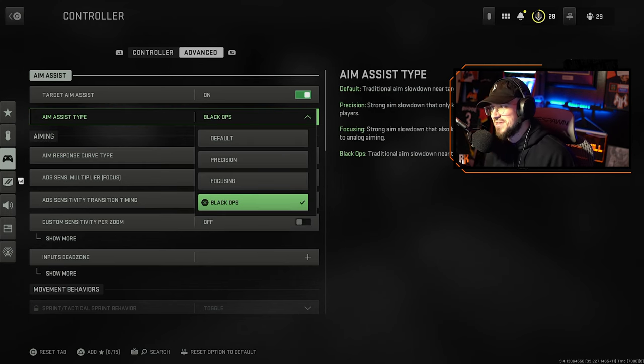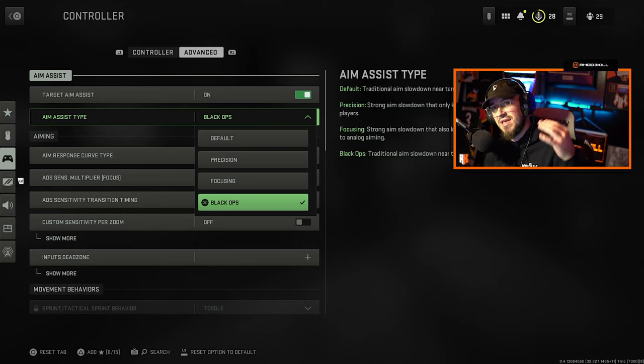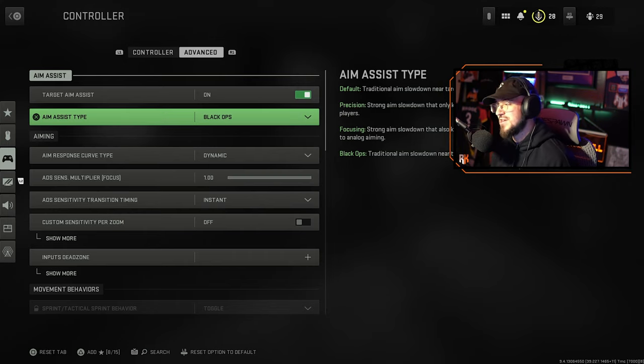Then the Aim Assist Type — I've always had Default, but Black Ops seems to be a little laser beam. People are complaining about aim assist with controller right now, and with just Default this is going to make it 10 times worse, especially for keyboard and mouse players. This Black Ops aim assist is broken, so make sure you run it.